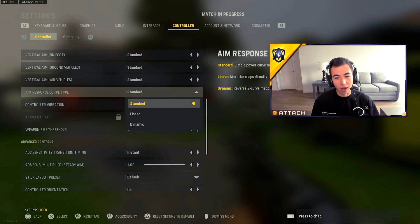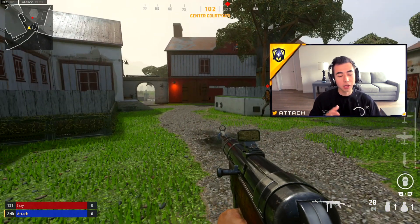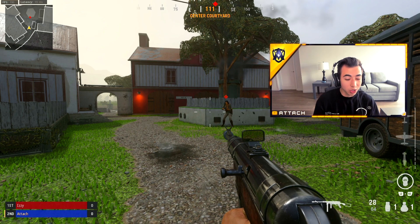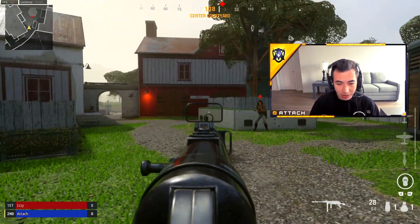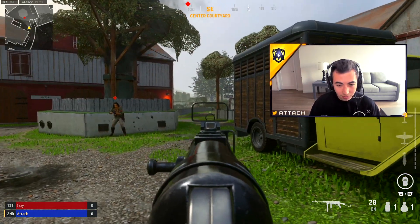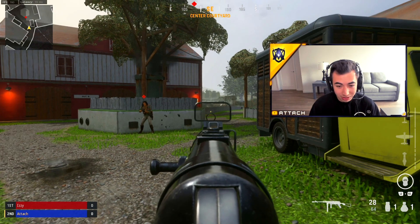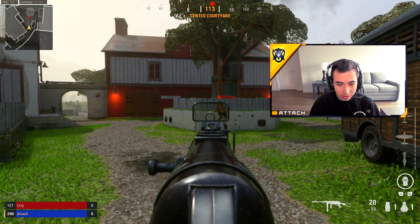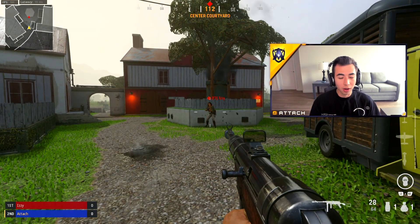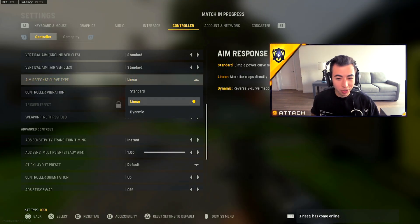Let's go through all the aim response curves. First is Standard — it's the most simple with the slowest movement time. If you're a methodical player who likes good positioning and isn't running around doing 360s, I'd recommend this for the casual player. It has a pretty good aim assist lock-on, and when you get close to an enemy's body you'll feel that aim assist force field kick in. The lock-on is strong on Standard, making it a great starting point for a newcomer or beginner.